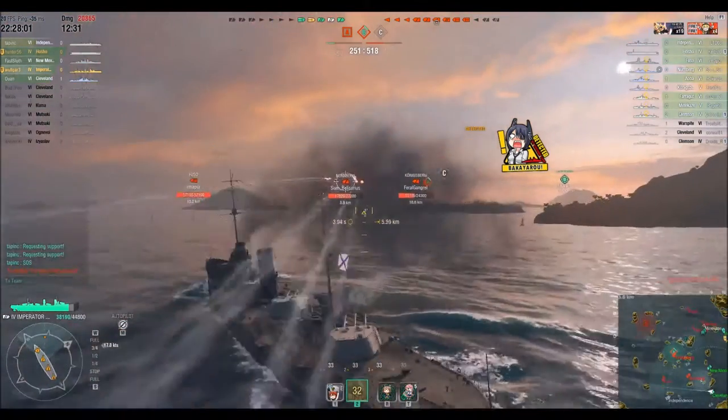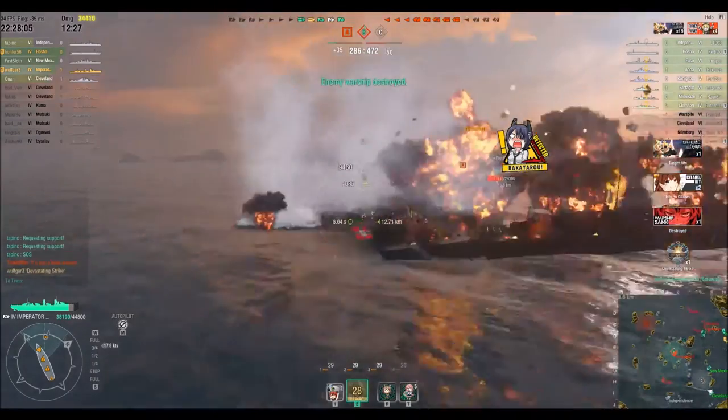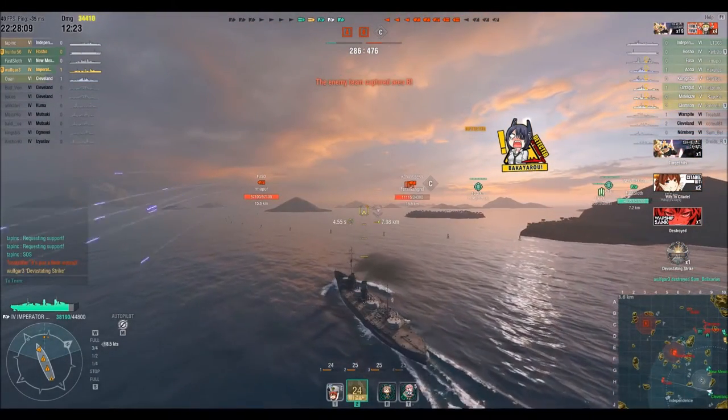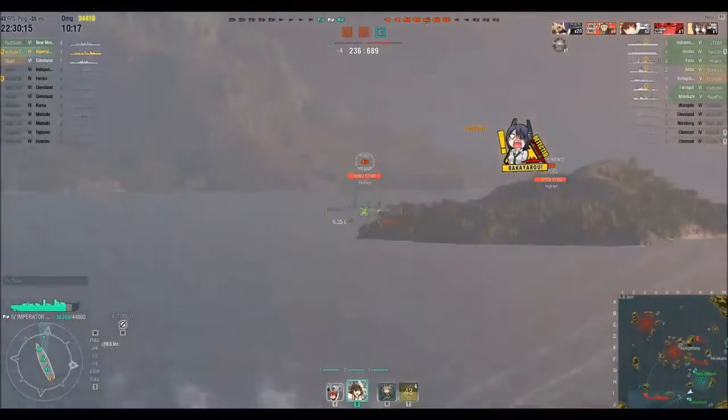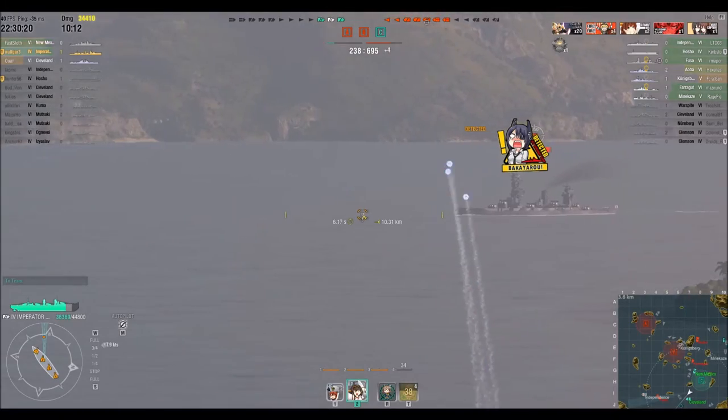I turn, I see there's a cruiser, get my guns on him immediately. I hit Z so you can see where the shots hit — bam, right there, devastating strike. I citadeled him twice and sank him. That's why people love playing battleships — that massive damage, getting those citadels and sinking somebody that quick.